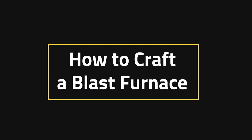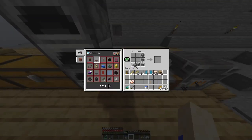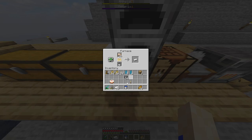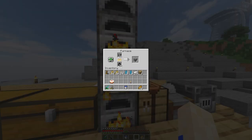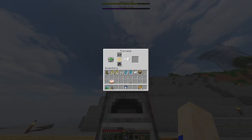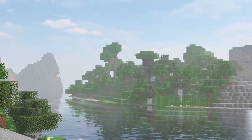How to craft a blast furnace: Crafting a blast furnace, unfortunately, isn't the easiest thing early game. What you need is obviously a regular furnace — everybody knows how to craft that with eight cobblestones surrounding the crafting table. But then you'll also need at least five iron. You're going to need to cook regular cobblestone into regular stone, and then regular stone into smooth stone.